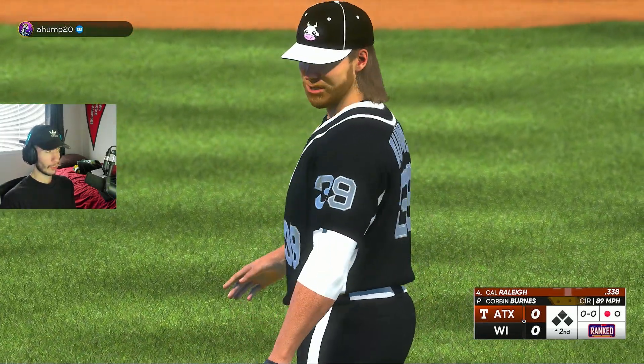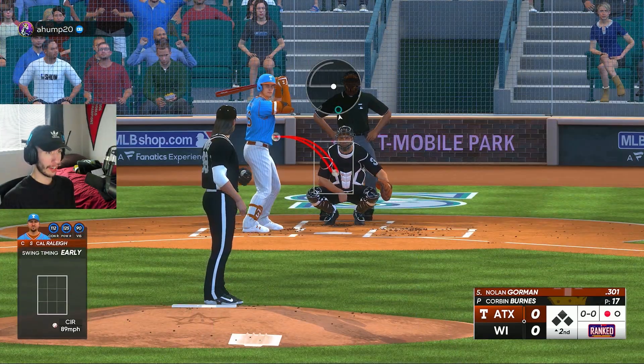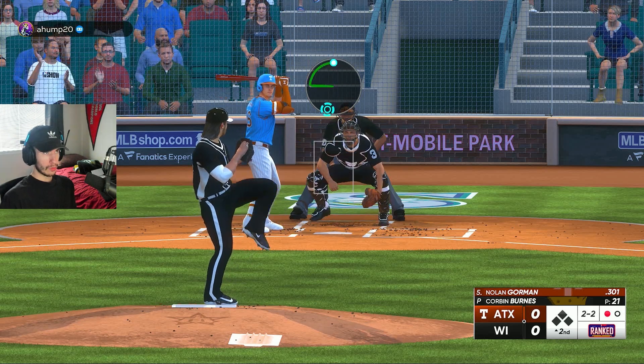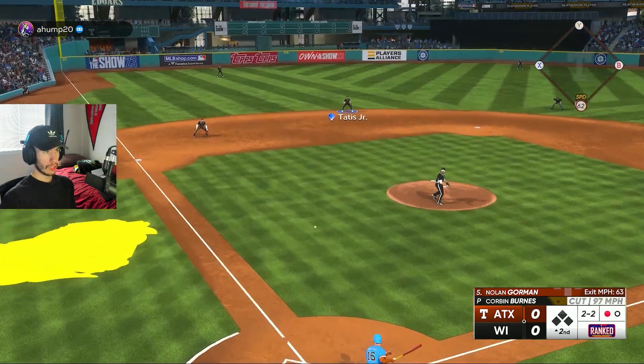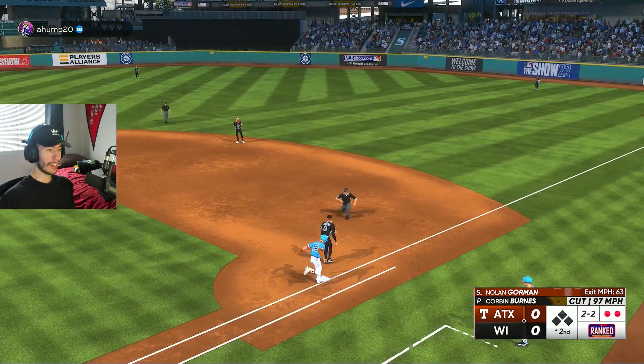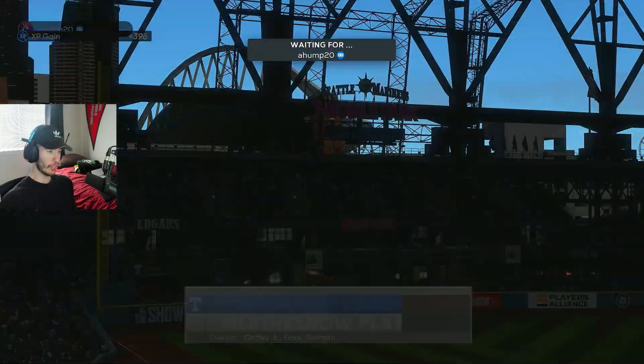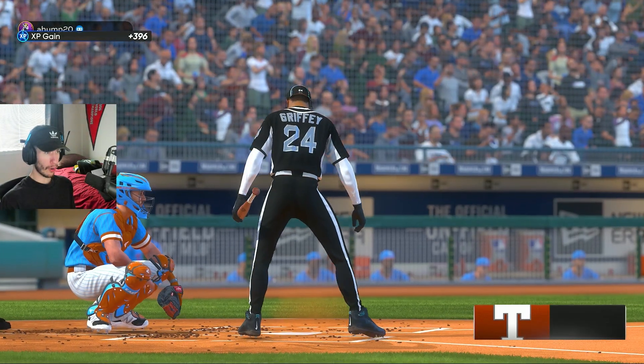Striking out Cal Raleigh — Corbin Burns is kind of nasty. He was one of my favorite pitchers last year and I'm enjoying the Finest version of him this year. Nolan Gorman pops up for out number two, and we strike out Lightning Tyler O'Neal. Pretty good first two innings for Corbin Burns.